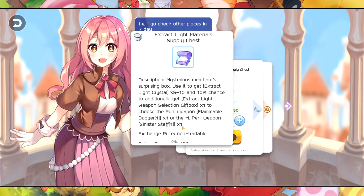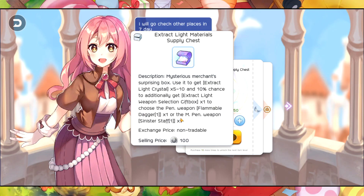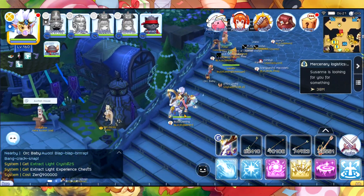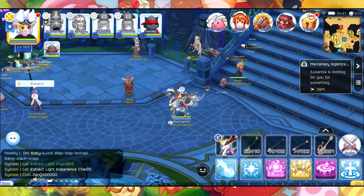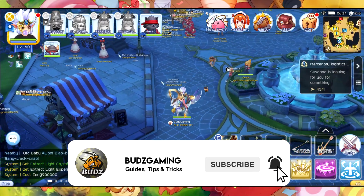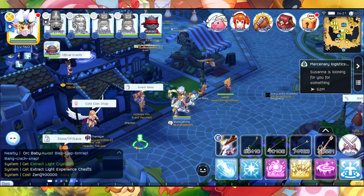I don't have an image of the Sinister Staff, but I guess it will be the same as the Flammable Dagger but with magic penetration instead. That's it guys — hope you enjoyed this video and learned something. If you did, please hit the like button and subscribe for future content. See ya in the next one, bye guys!